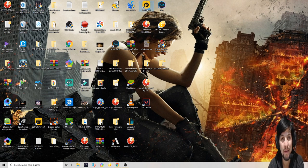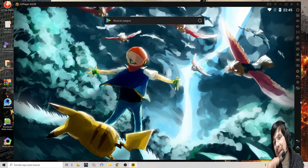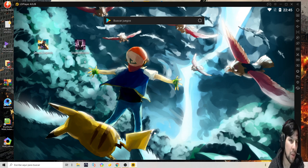Después vamos a meternos en el LD Player directamente. Como vemos, en esta última actualización pusieron esta pantalla gigante de Free Fire. Es uno de los mejores emuladores para Free Fire — no se bugea casi nada el joystick. Y el que más queremos todos, por el que seguramente venimos, es MonstruO Origen o PecTex. Acá lo tenemos instalado.